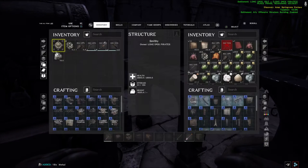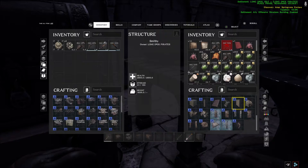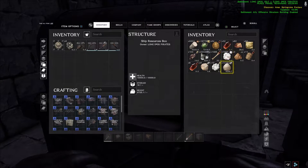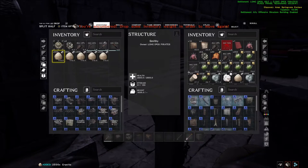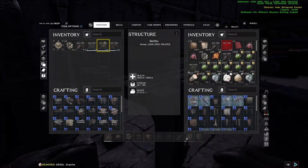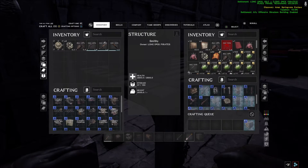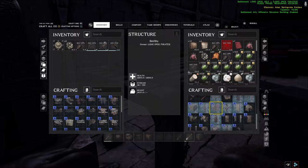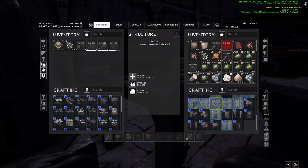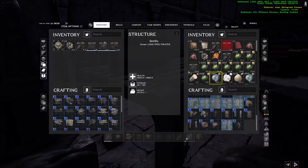I'm just going to throw some metal in and build a couple of structures so you can understand some of the building mechanics. I'd also recommend building one of these ship crates — it's going to make your life a lot easier when it comes to grinding and building, mainly because it stacks in like 500,000s. So let's see — we need a doorway and a roof, and that's pretty much going to cover the basics we need for this video.